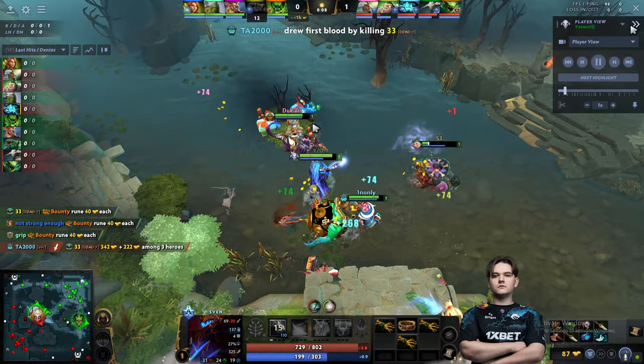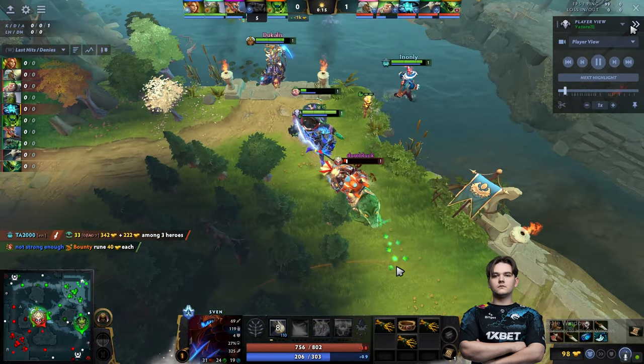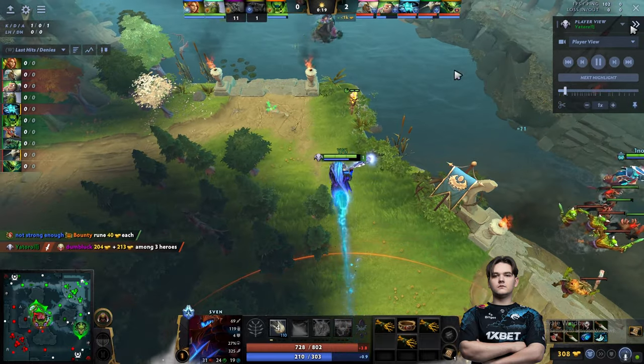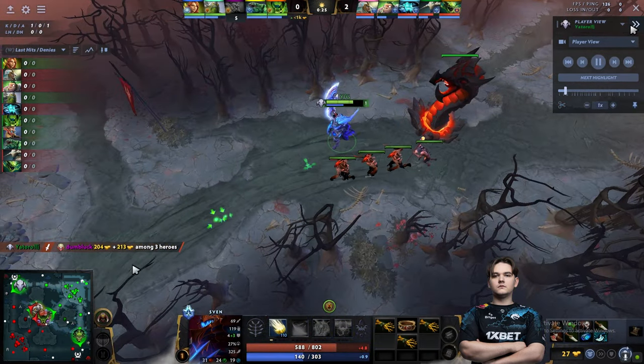He's playing against Tidehunter, and you don't want to lane against Tidehunter because that melee matchup is very bad — he just Anchor Smashes you, you can't hit the creeps and you take a lot of harassment. So he wants to rush his Power Treads this game. He just has to get 1,000 more gold and then he can farm the jungle efficiently.